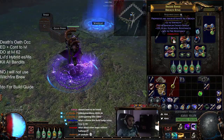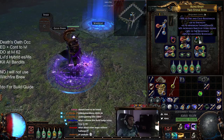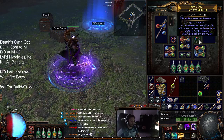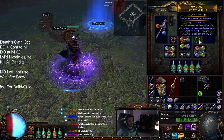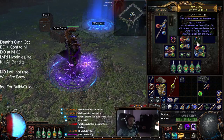My rings and accessories — nothing really too expensive. Just Energy Shield and resistances. What I'd recommend is having a prefix open to Leo Craft for faster start of Energy Shield Recovery. I didn't actually get to craft that — I don't have a Leo in my current setup, so that's why.